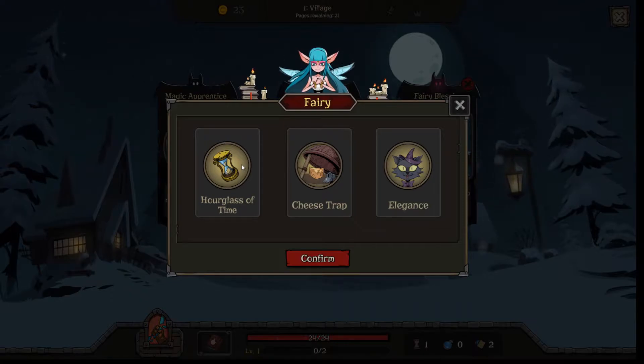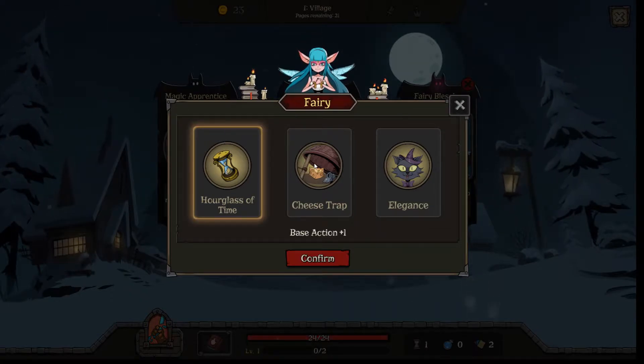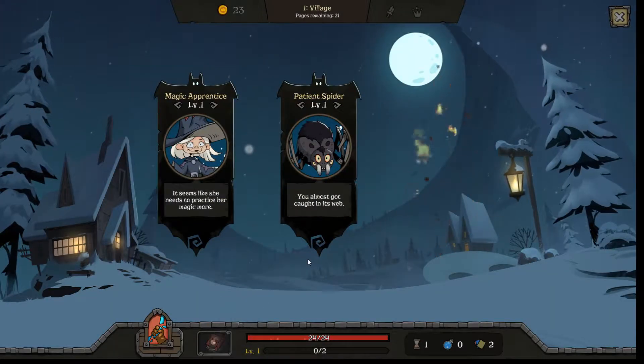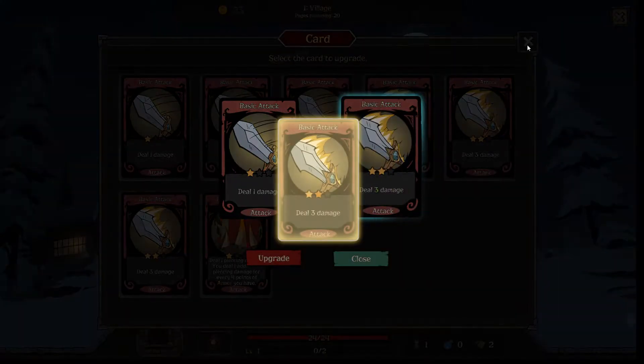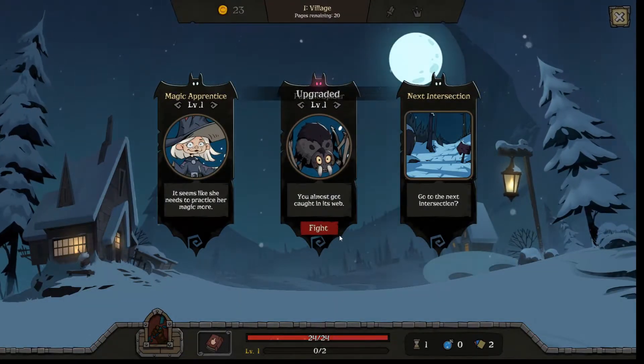Right, first item: our glass is good, but cheese trap is much better because it makes equipment even better. So let's upgrade our weaker cards and jump right in.